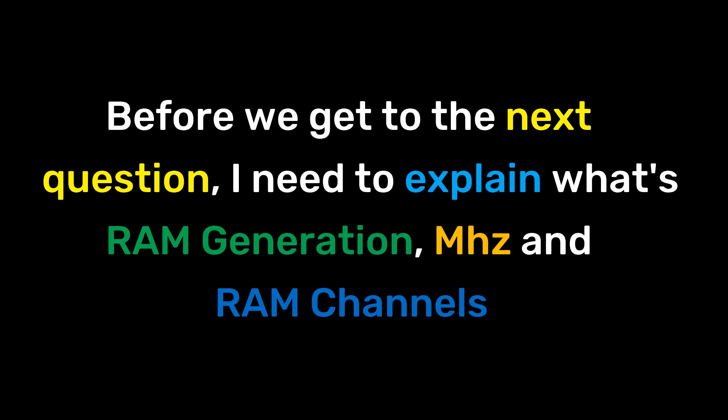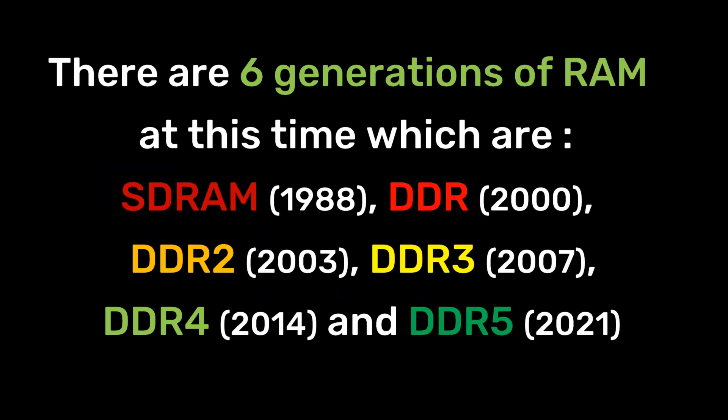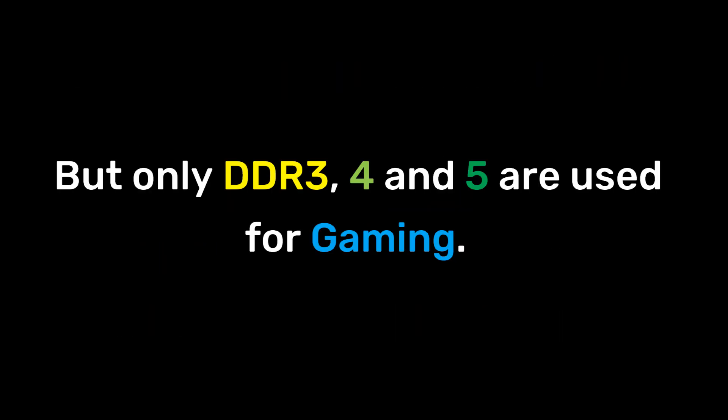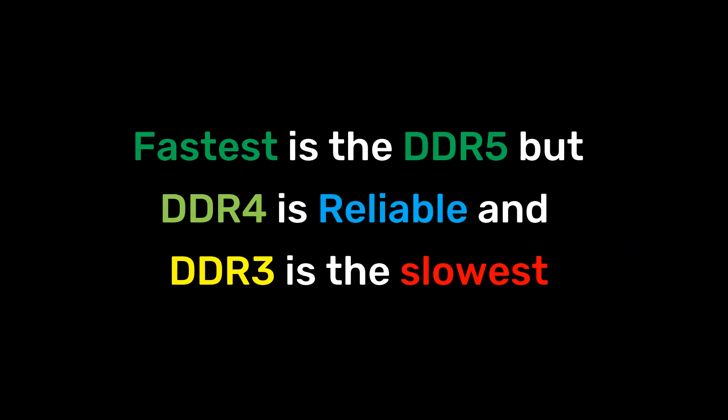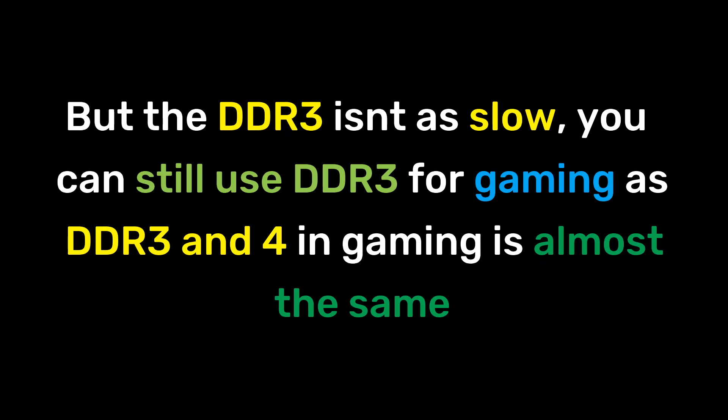Before we get to the next question, I need to explain RAM generations, megahertz, and RAM channels. There are 6 generations of RAM: SD RAM, DDR, DDR2, DDR3, DDR4, and DDR5. But only DDR3, DDR4, and DDR5 are used for gaming. DDR3 plays older games and is rare to find; DDR4 plays modern games and is very common; DDR5 plays the newest high-graphics games and is easy to find but very expensive. DDR5 is the fastest, DDR4 is reliable, and DDR3 is the slowest — though DDR3 isn't terribly slow; gaming performance between DDR3 and DDR4 is almost the same.